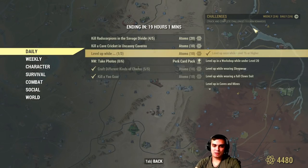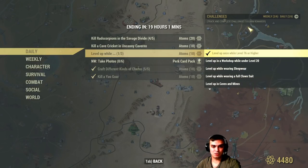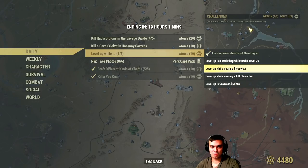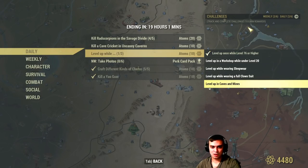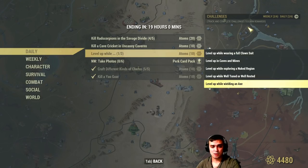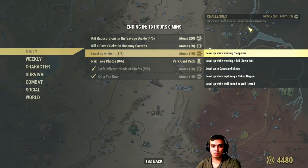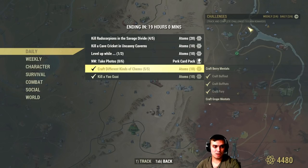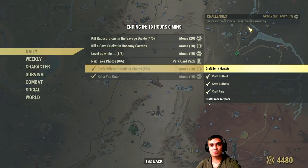Another daily: level up while completing three sub-challenges simultaneously for 10 atoms. I already leveled up without doing it. The sub-challenges include: level up at 76 or higher, level up in a workshop under level 20, level up wearing a sleepover outfit, level up in caves or mines, explore the Nuka region with well-rested buffs from guitar or bed sleep, level up wielding an axe, engage in PvP, and being intoxicated. Complete any three together and get your 10 atoms. The super easy daily is crafting chems — use the Chemist perk card, and craft berry mentats, grape mentats, etc.